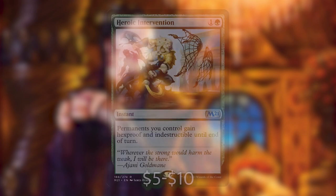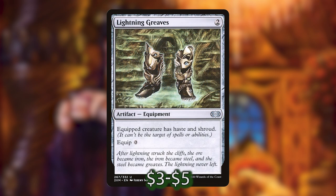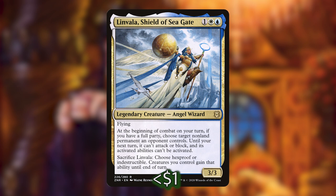Next up let's talk about some protection to keep our creatures alive. Heroic Intervention costs 1 and a green and gives all your permanents hexproof and indestructible for a turn. I'm also running Lightning Greaves — costs 2 to cast, 0 to equip — giving the equipped creature haste and shroud. Next I've included Linvala, Shield of Sea Gate from Zendikar Rising: a 3-3 flying legendary Angel Wizard for 1, a white and a blue. She can be sacrificed at instant speed and lets you choose hexproof or indestructible for all creatures you control until end of turn. A 3-3 flyer for 3 is awesome, and she's legendary so she's also a mana dork in this deck.